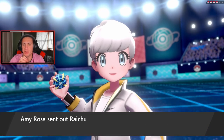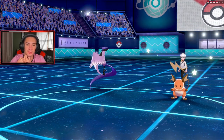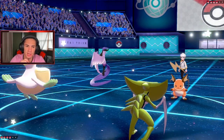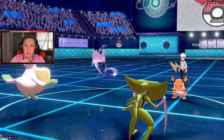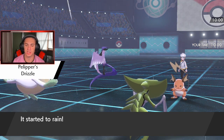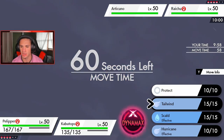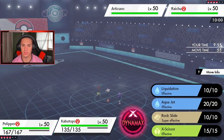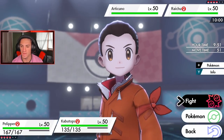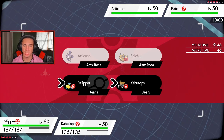Let's see what he leads — probably Raichu and Articuno. I'm going to protect Kabutops and maybe try to set up a Tailwind — I really want to keep my Focus Sash. I think I just double protect turn one — wait, I do not have Protect on Grimmsnarl. In that case I'm definitely dropping a Tailwind and a Rock Slide.